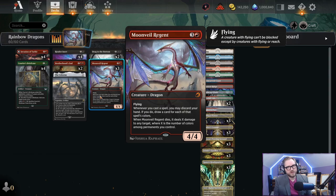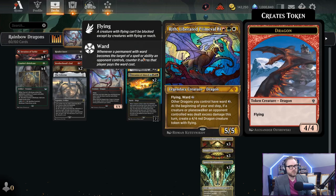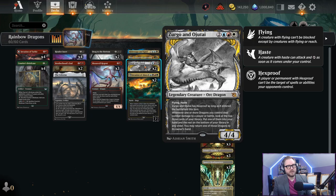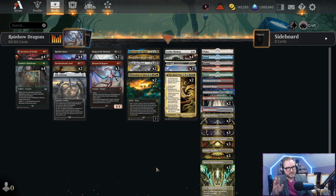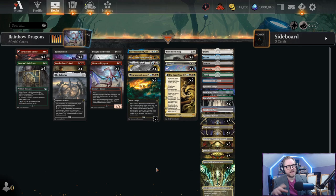New cards include Hidetsugu and Kairi, Rith the Liberated from Dominaria United, and Zirgo and Ojitai - an orc dragon with flying and haste for Jeskai mana. I'm recording this after finishing playing the deck, and you'll notice early parts have some different cards - I tweaked the list as I went and this is the final version.